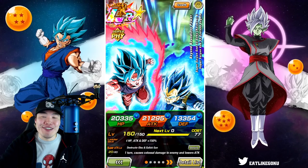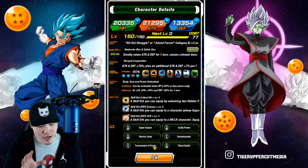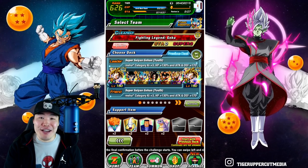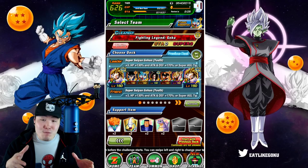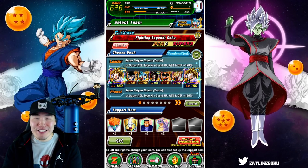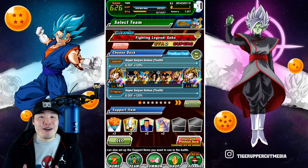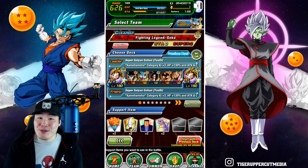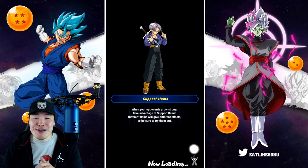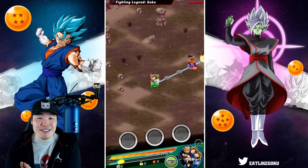Anyways, in today's video I thought it'd be kind of fun to showcase my 90% LR Blue Boys on this OP Kamehameha team. This team is just unfair — there's no event in this game that can really stand up to it, and we're basically just gonna destroy everything in our path. Which, you know, is kind of fun sometimes too. So without further ado, let's just jump right into it and annihilate every single stage of Goku.